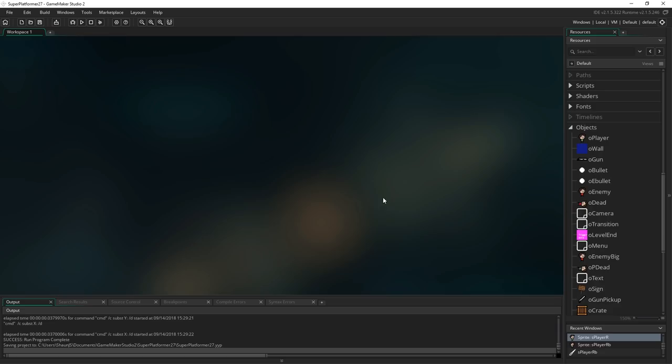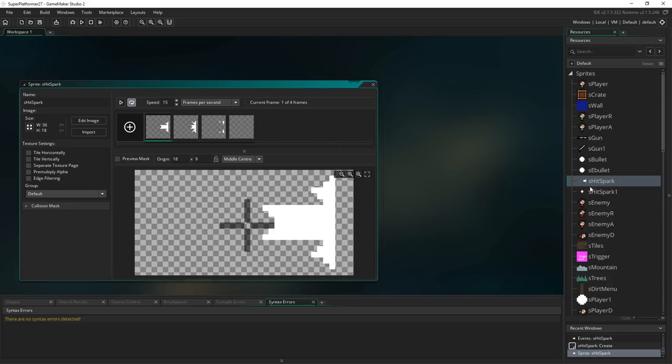This last episode we're going to do three small things, each individually small, but each making a big difference to the overall feel and polish level of our game. The first thing is making our hit sparks a bit better. The second is making our signposts behave better — pressing up on the keyboard rather than right-clicking to activate them, and showing a little arrow. And the last thing is adding a strafing animation and making the player's facing dependent on the mouse cursor rather than direction of movement.